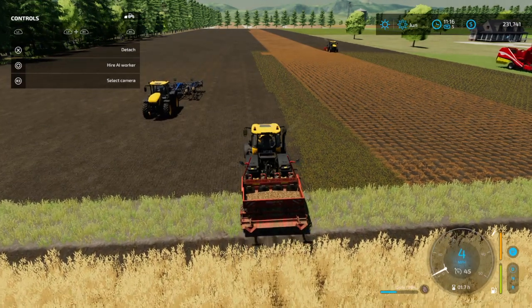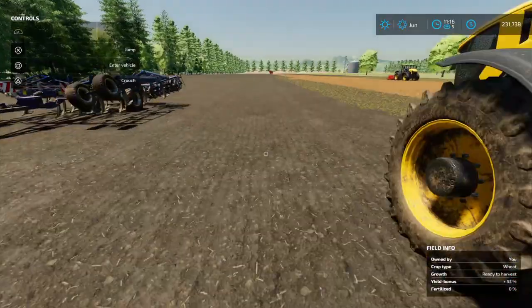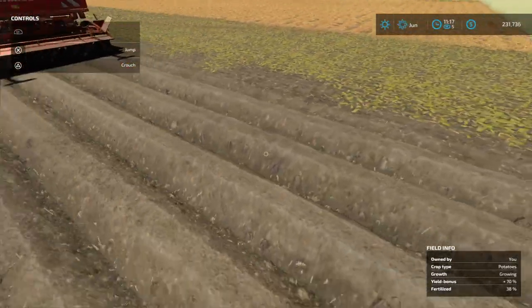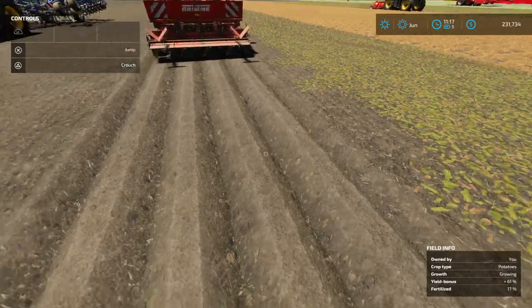And then you just go forward and you'll know you're putting seeds in the ground because it'll look like this — same with the sugar beets. It kind of looks like little troughs.